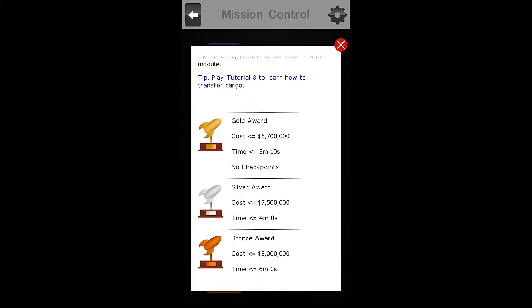All right guys, so we are going for the Gold Award, which means we need to have our rocket cost $6,700,000 or less, and we need a time of 3 minutes 10 seconds or less with no checkpoints.